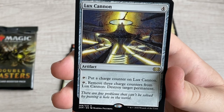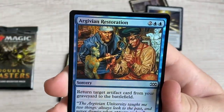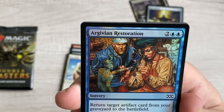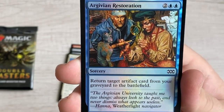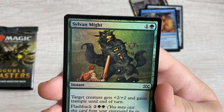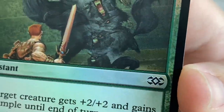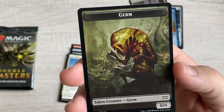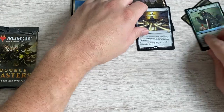Rare number two - Lux Cannon. Put a charge counter on it, remove three charge counters to destroy target permanent. Some nice-looking foil business. Argavian Restoration - return target artifact card from your graveyard to the battlefield for only four mana, that's how you cheat stuff out. Second rare done. A Sylvan Might for two - target creature gets +2/+2 and gains trample, and you can flashback it. Then a 0/0 Germ token - one of these days I'll pull a Sword to go with it.